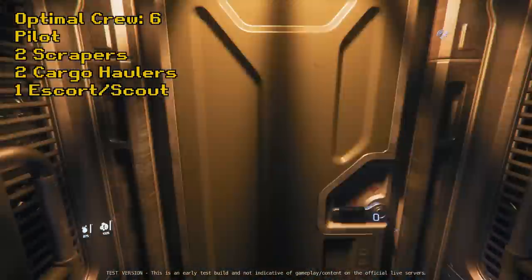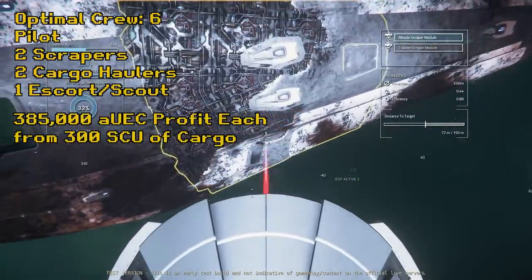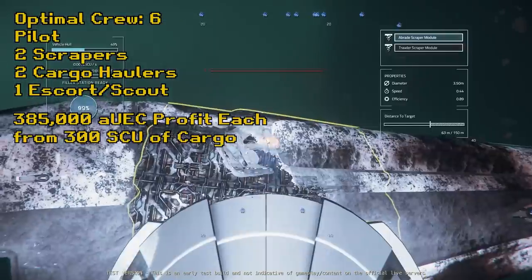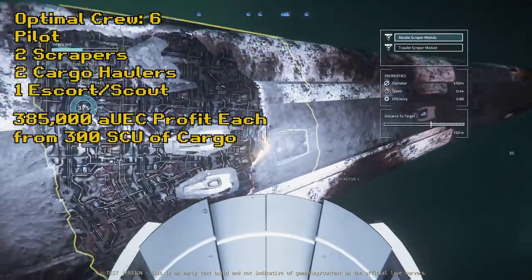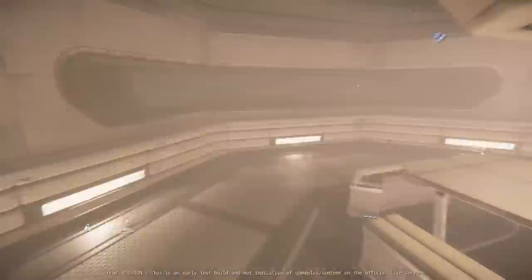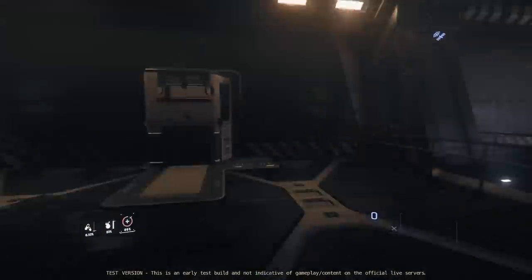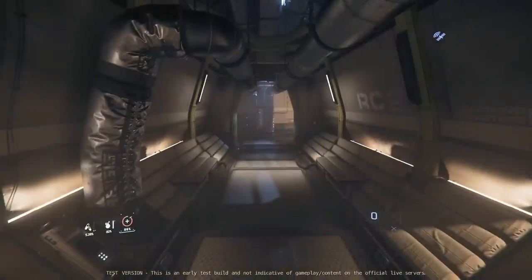If you were going to hire an escort and cut them in on the profits, a six-way split of a full cargo hold would net everyone on board 385,000 alpha UEC. And if you also have them scouting for the next ideal patch of chicken nuggets, they could potentially increase the speed of filling your cargo hold by a lot while your Reclaimer pilot helps position the scrapers. Less downtime scraping means more money overall, so they could help pay for themselves.